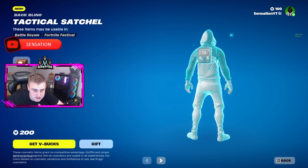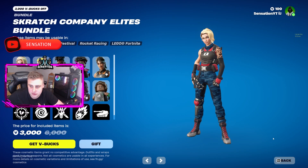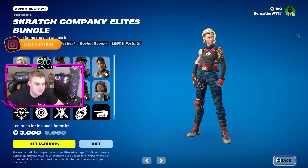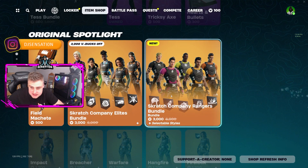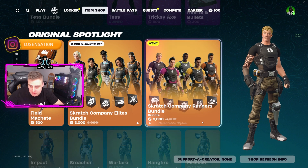They also have the Tactical Satchel and the Field Machete added in. We also have these as Bundle Packs for 3,000 V-Bucks instead of 6,000 V-Bucks — called the Scratch Company Elites Bundle and the Scratch Company Arrangers Bundle.